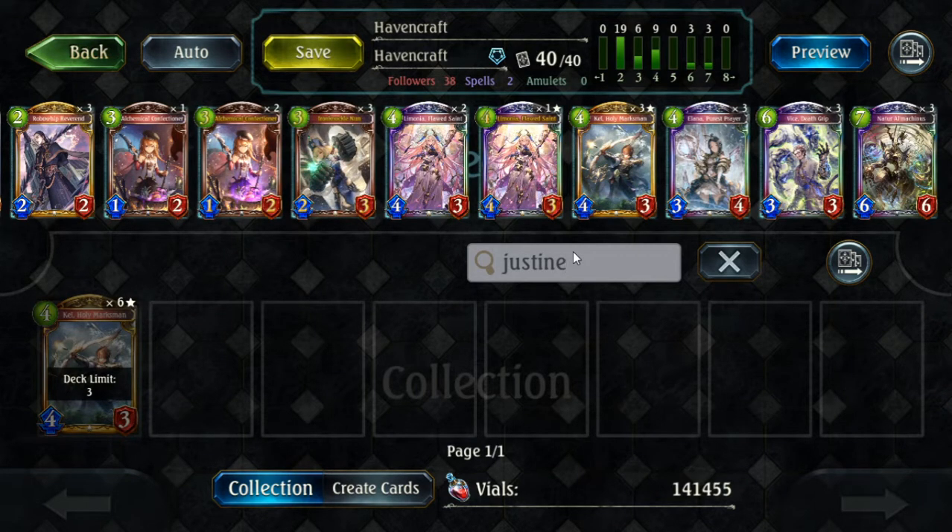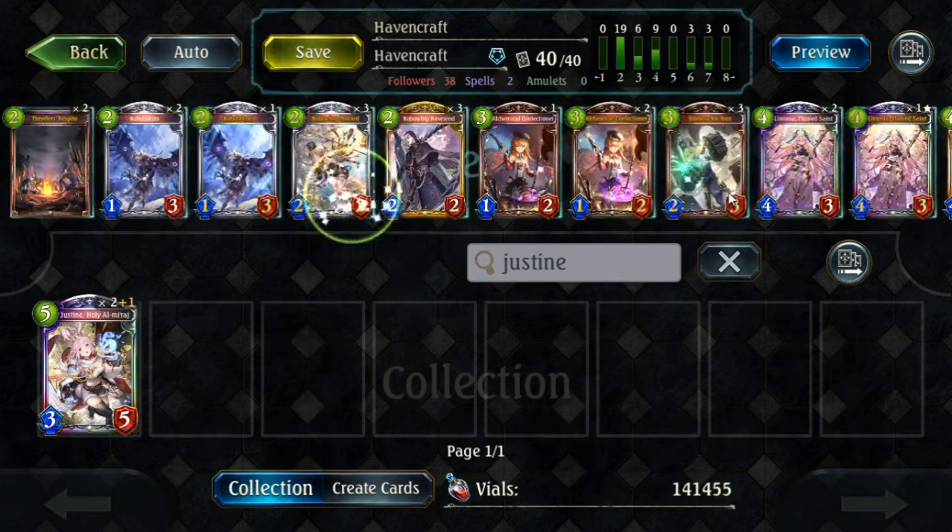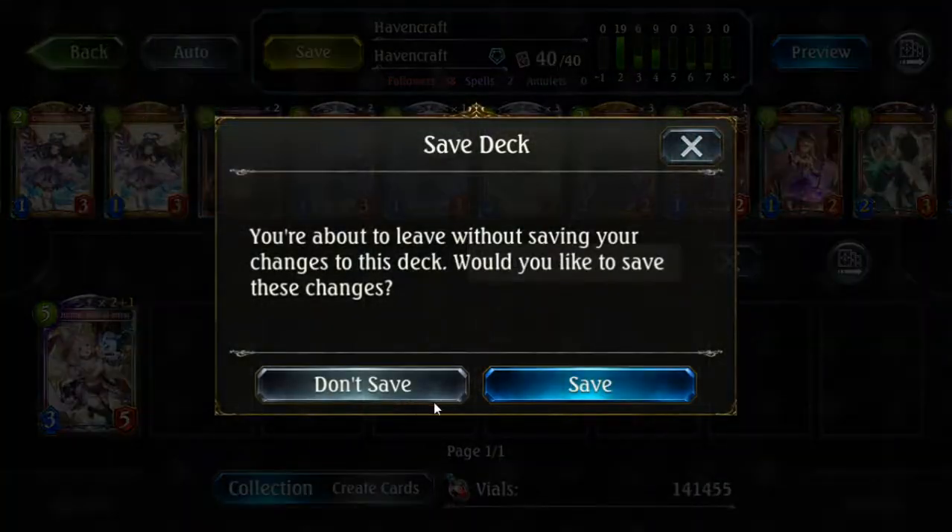The popular version actually runs one of the new Legendaries from Uprooted: Justine. You just replace the Kel with Justine. What Justine does — the main reason she's played — is a fusion effect. Whenever you fuse, she heals yourself. If she's in hand, you can think of Justine as a zero-mana heal, which allows you to do some really disgusting things. So this is essentially the deck I'm using.